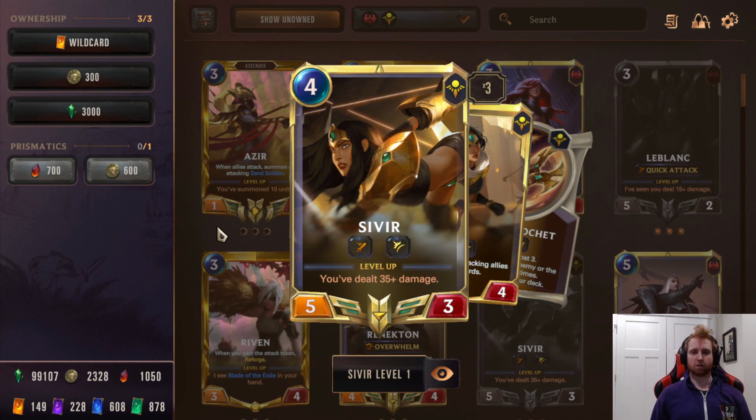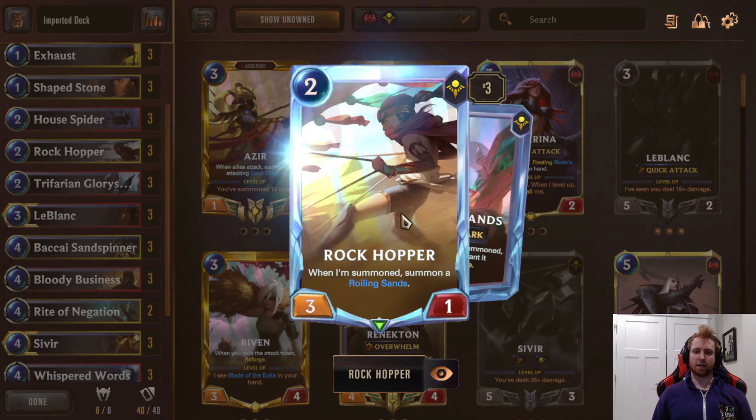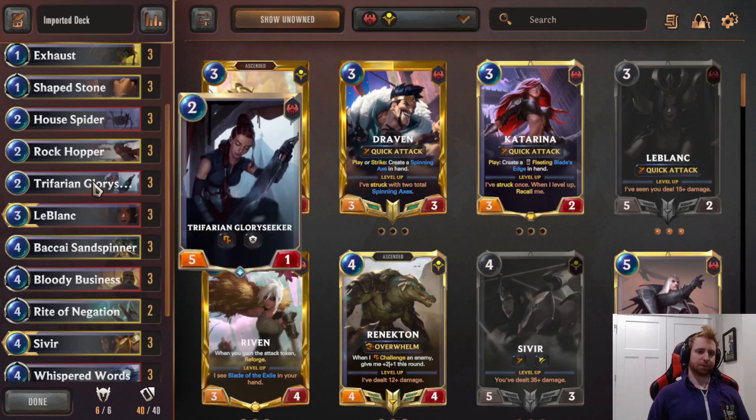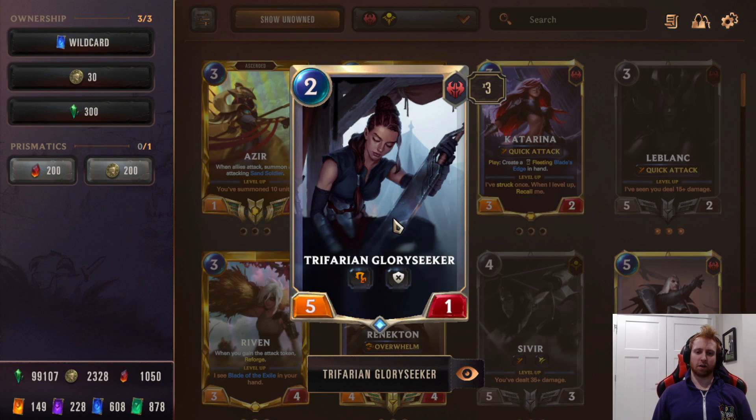Next is Rockhopper. This card is amazing in this deck. When summoned, it summons a Rolling Sands — two mana, 3/1. The Rolling Sands is the big thing here — it enables Shapestone as the only landmark in the deck, making the Shapestone go from plus one to plus three plus one, which is already big. When an enemy is summoned, destroy Rolling Sands to grant Vulnerable. Vulnerable is really good with the Quick Attack keyword, and being able to kill key targets with LeBlanc or Sivir is so much value.